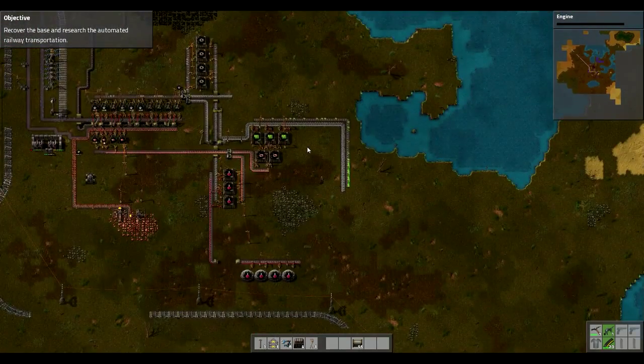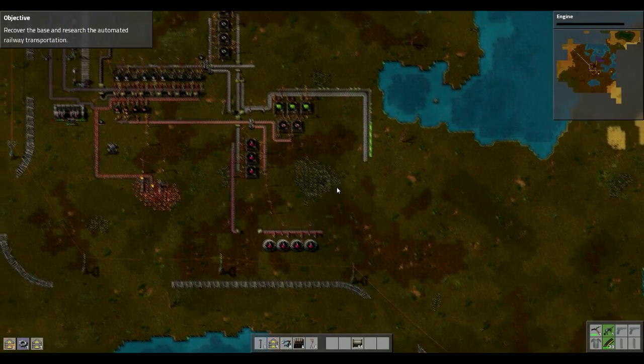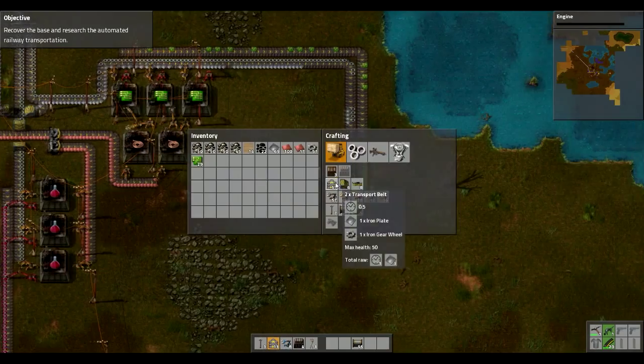Alright, we've got some circuits, some plates, and some little iron gears. I played a little bit of Dytech — stone gears, you know, if you're familiar with it. Okay, so we have the resources for that and the resources for that all next to each other. I'm gonna move it a little bit further down.